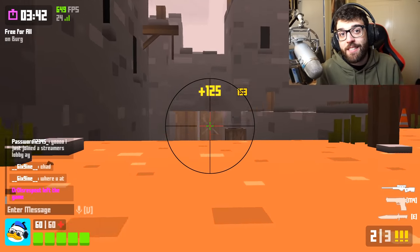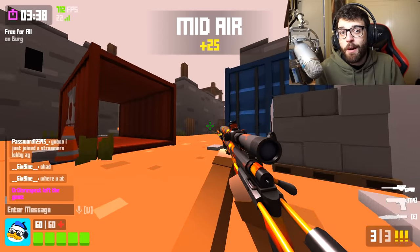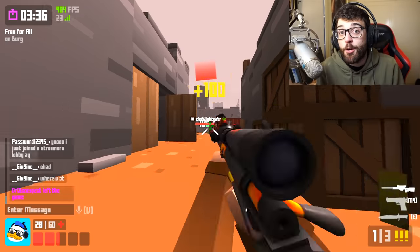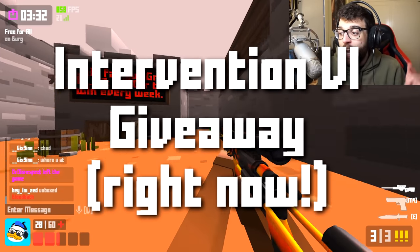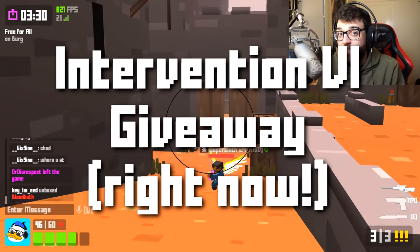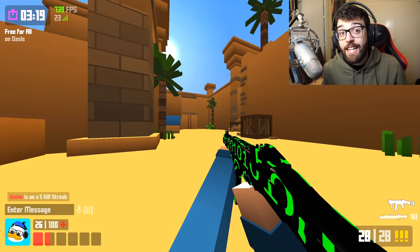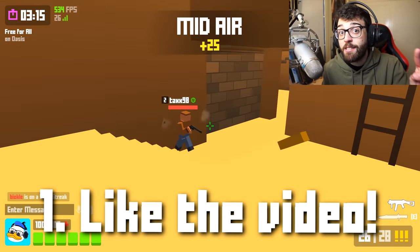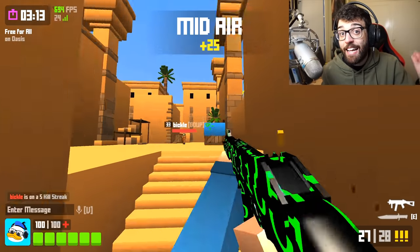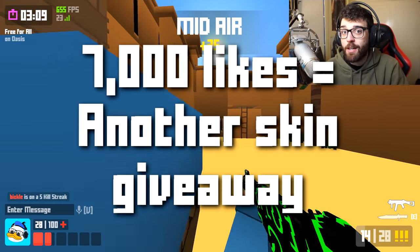Before we hop into the video I have a very special announcement. To celebrate this new trading system I'm going to be giving away one of my rarest skins in Krunker.io, and that is the Intervention 6. The way to enter this giveaway is really simple. The first thing you need to do is smash that like button, and if we hit 7,000 likes I will give away another Krunker.io skin.